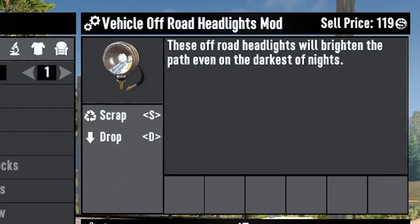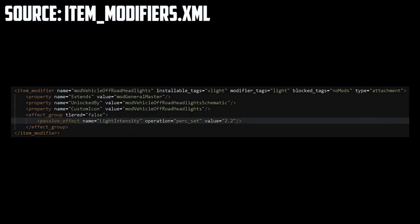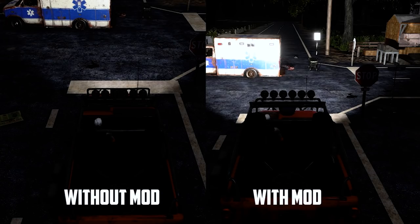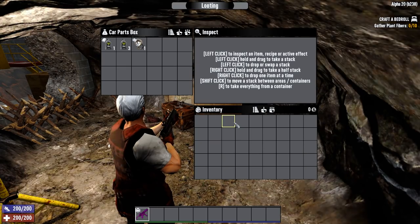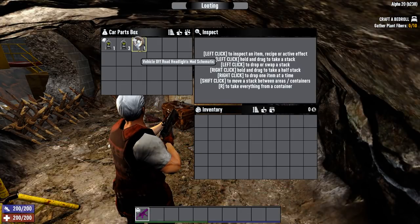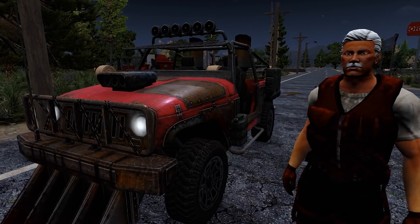The off-road headlights. The exact effect of the off-road headlights, according to itemmodifiers.xml, is to set your vehicle's headlight intensity to 220%, so it makes your vehicle lights 120% brighter. This mod schematic is considered a tier zero item, meaning you can find the schematic in all the places you find vehicle schematics, like Passing Gas containers, as early as day one. Basically every Passing Gas container is going to have this schematic in it.